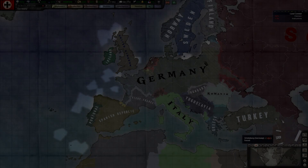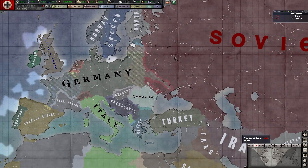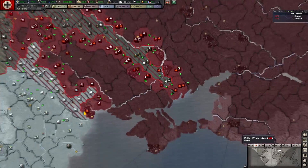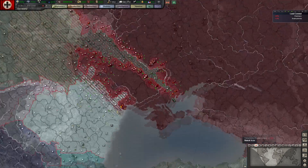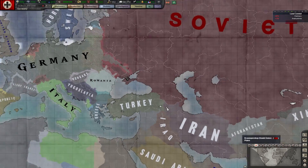Hello everybody and welcome back to Benjamin Magnus Plays Hearts of Iron 3. It is June of 1940 and our first offensive has ground all the way through the spring into the summer. The encirclement is almost complete and we're pretty much stretched to the limit unit-wise — we're kind of running out of guys at the front. We could transfer some from the back, but this is basically the largest extent of offense I think I could have mounted right now, and it's pretty damn huge.